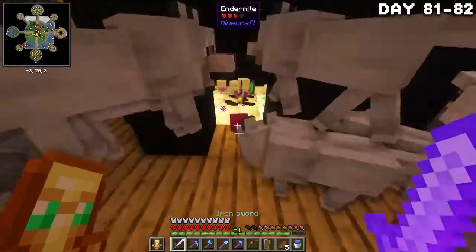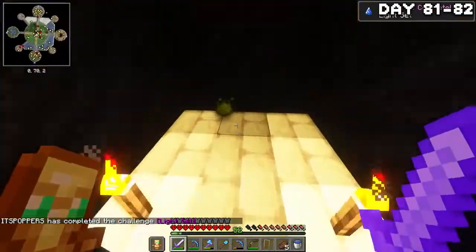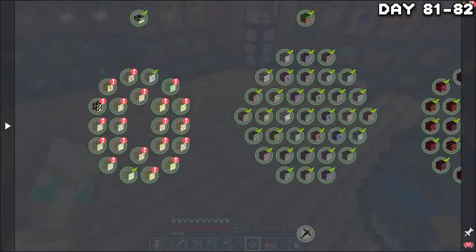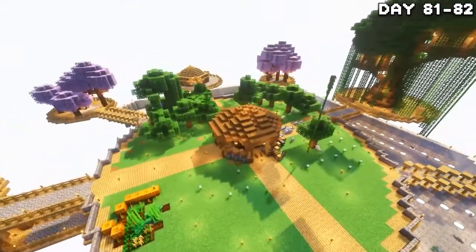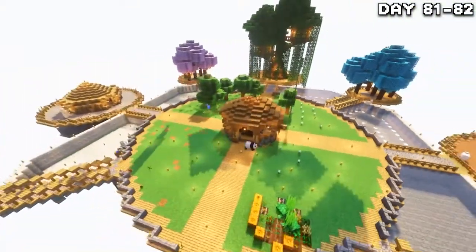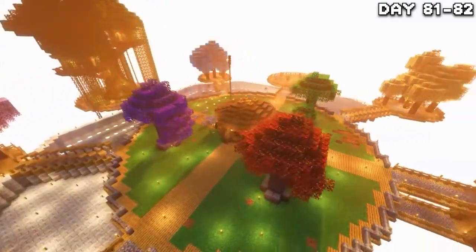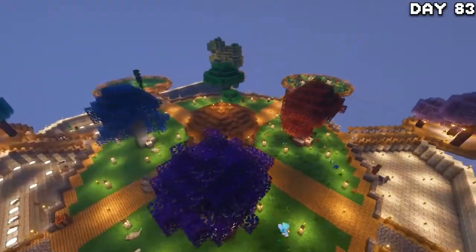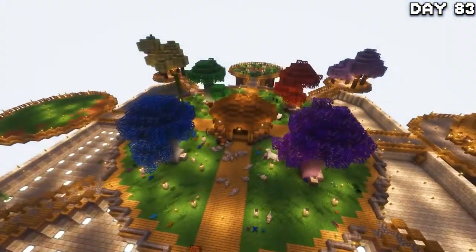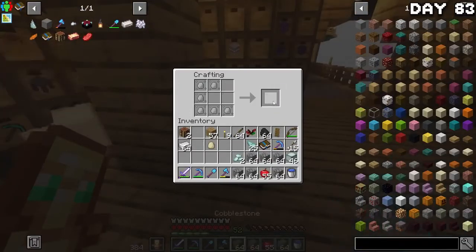Watch this endermite get absolutely decimated. After a while of mining, we had now collected every ore in the end, so I went and grabbed everything from my quest book. With the sun rising, I decided to clean up the main island a little bit — just to have things look nicer and get rid of all these trees and replace them with cooler, more diverse looking ones as well as some more foliage. By the morning of day 83, everything was redone and looking very nice. I went and harvested all the prismarine and cobblestone plants and made them all into blocks.